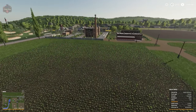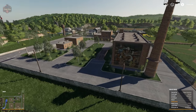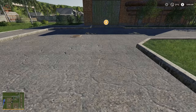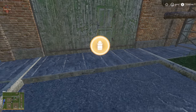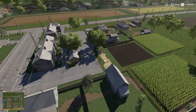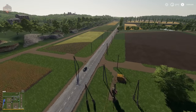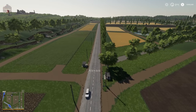We have the animal dealer and the bakery. There's a sell point for milk, a little bit of town, and some little garden areas. We'll head down the eastern side of the map.